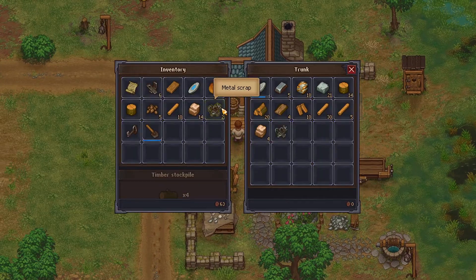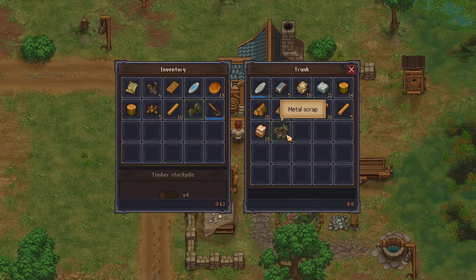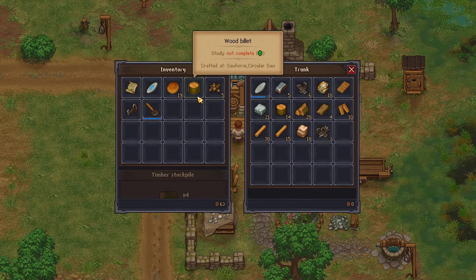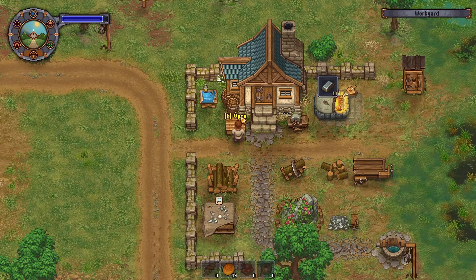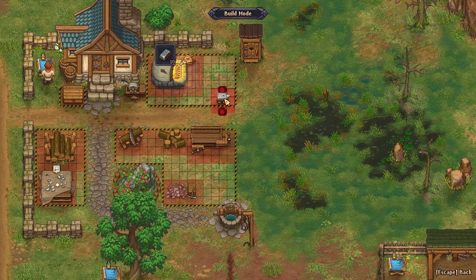Scrap I could actually be putting into better use as well — you can smelt it down into iron. So we're gonna throw all this in here. I think that is everything I wanted, and now we can put down the anvil. Perfect.